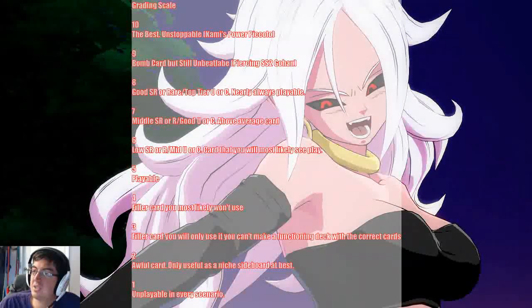Before we get into the actual cards, let us once again review the grading scale I use here. I grade cards on a scale of 1 to 10, with 10 being the absolute best — an unstoppable card. I think Commie's Power Piccolo from Set 4 as a nine is a bomb card, almost unbeatable. If you think Piercing SS2 Goku is an eight, that's a good SR rare or top tier uncommon — nearly always playable. Seven is a middle SR rare or a good common or uncommon — above average. Six is a low SR rare or a mid uncommon or common — a card you will most likely always put in your deck. Five is playable; this is the baseline.